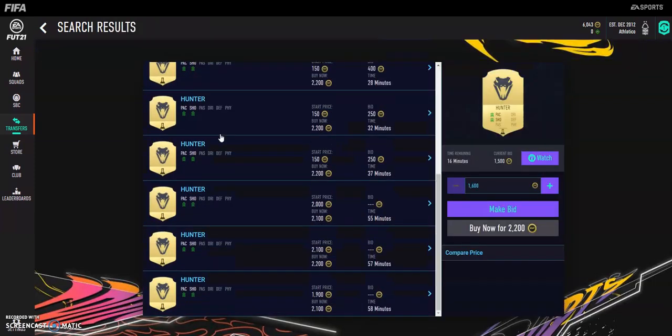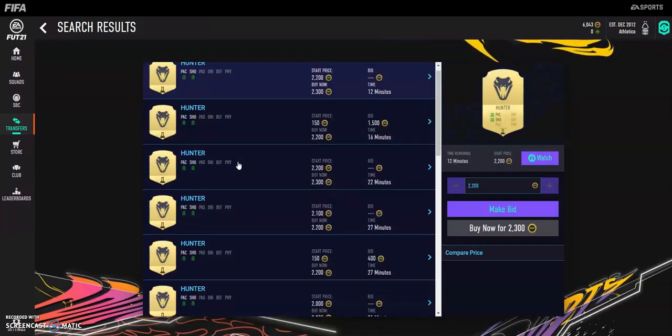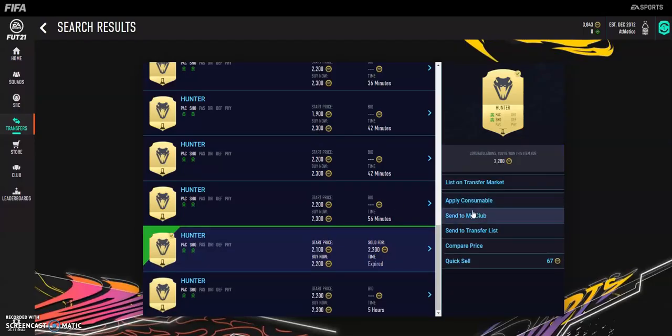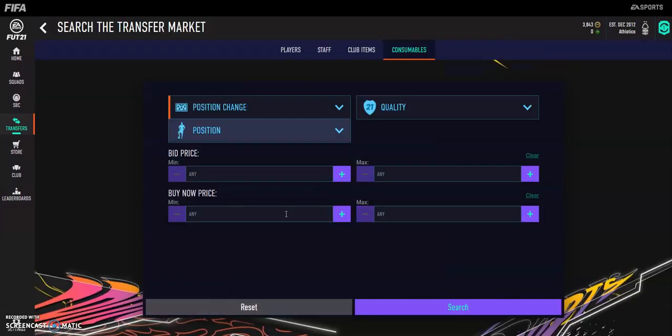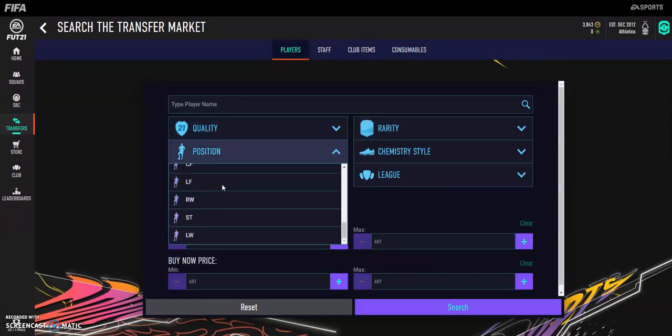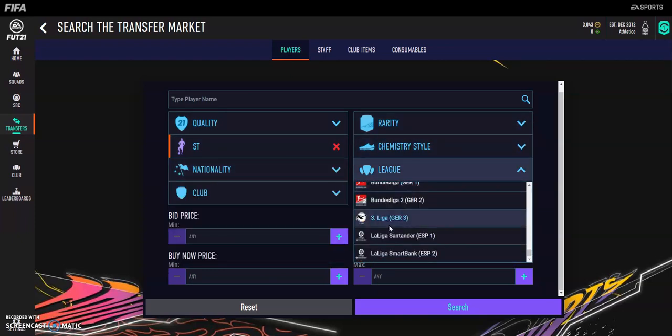This could be the perfect opportunity. Yes, it is. Here we go — this could be where we start making absolutely tons of coins. So let's say 2.2, 2.3, and 2.2. Let's go and buy this. Send to my club. And now we're going to go and buy a Stryker from the good old Barclays.